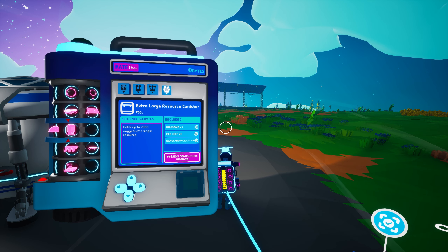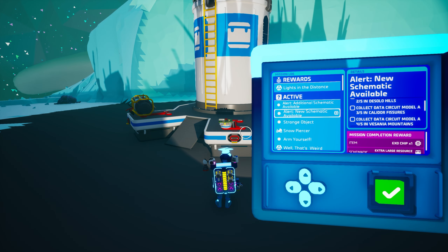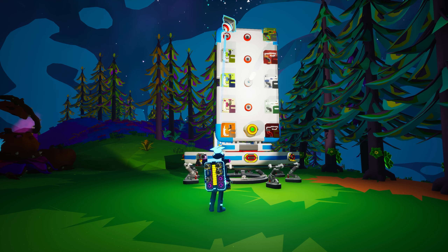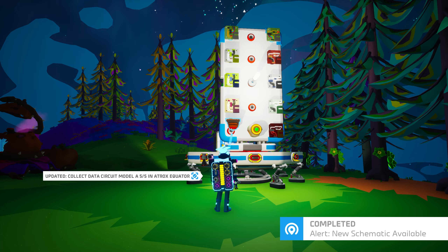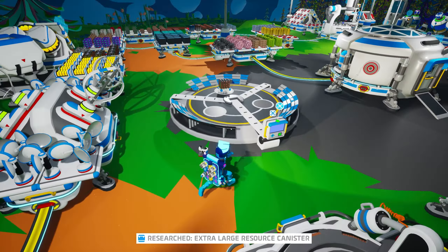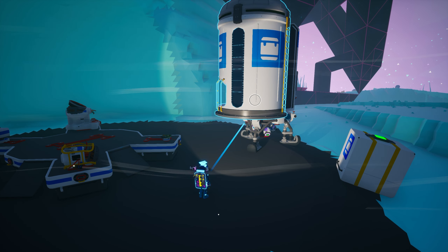Finally, there is the extra large resource canister, though this one cannot be unlocked with bytes in the research catalog. Instead, you must complete the special mission by collecting all five data circuit Model A variants from the installed platform locations mentioned in the mission requirements. Alternatively, if you have received these data circuits as incremental rewards from limited time events, you can simply pick up each one you already have on hand to complete the mission. Regardless of how you complete it, head to your mission log to claim your reward of one exo chip and unlock the schematic for the extra large resource canister. With this unlocked, you can create them on the large printer from one diamond, two nanocarbon alloy, and one exo chip. You can also take the ones you find on Glacio and Kalidor and use them as you wish — bring along some packagers, as these canisters are too large to fit into a shuttle when unpacked.